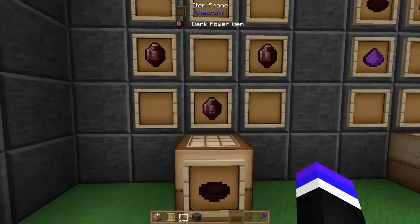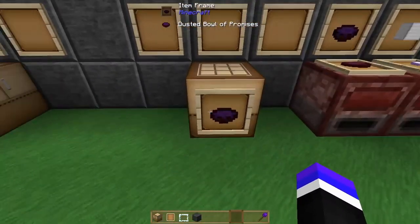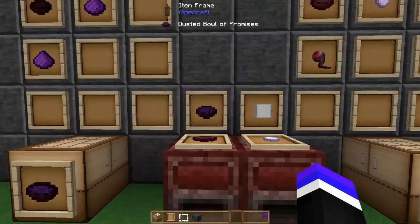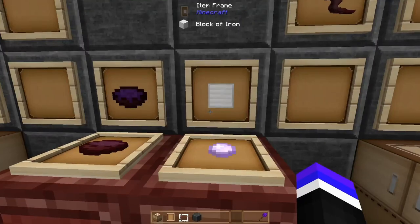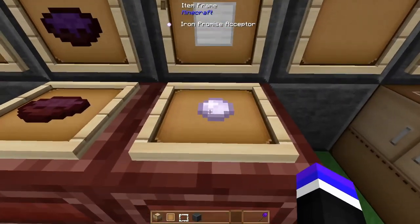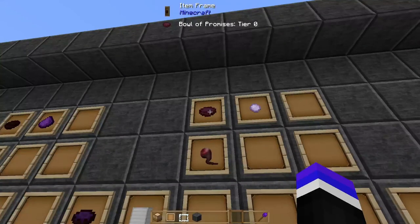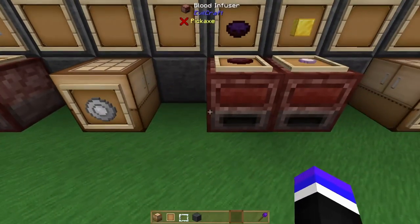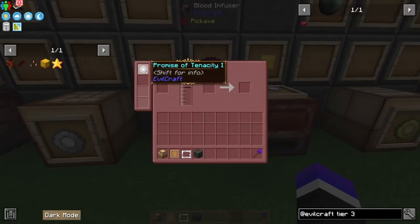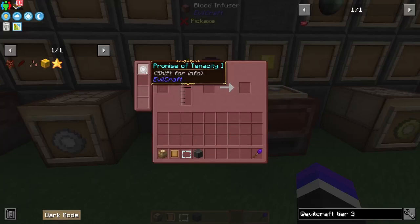The first thing you'll want to craft with your dark power gems is a Bowl of Empty Promises. This combined with two crushed dark gems will produce a Dusted Bowl of Promises, which is going to be our base for the next couple of crafts — craft about four of these. Next, combine a block of iron with blood to produce an Iron Promise Acceptor. That iron promise acceptor combined with any tier of bowl of promises along with a spider eye will produce a Promise of Tenacity 1, which will increase the tank capacity of your blood infuser and allow you to produce new items.